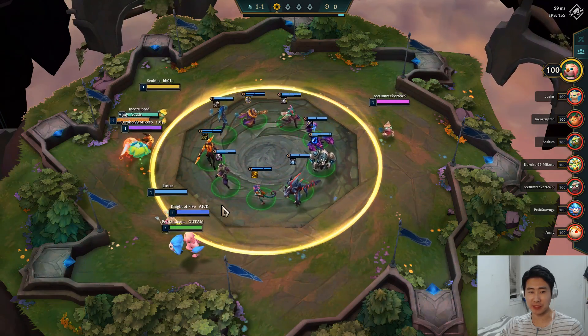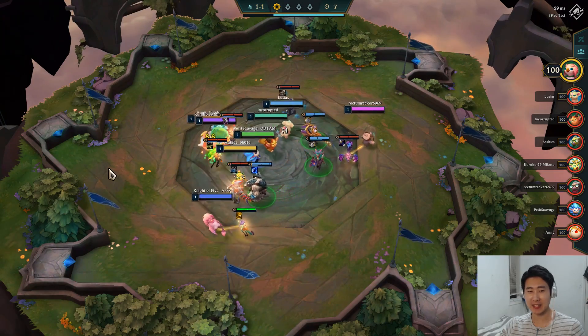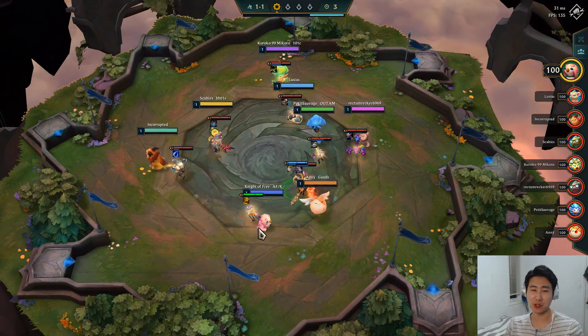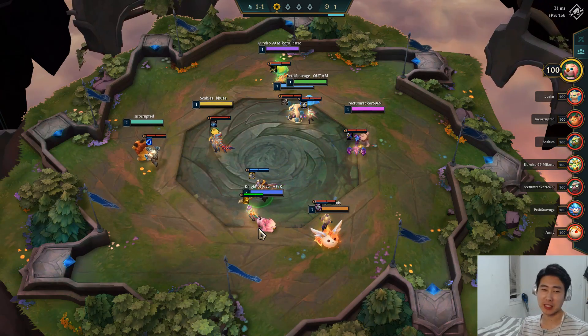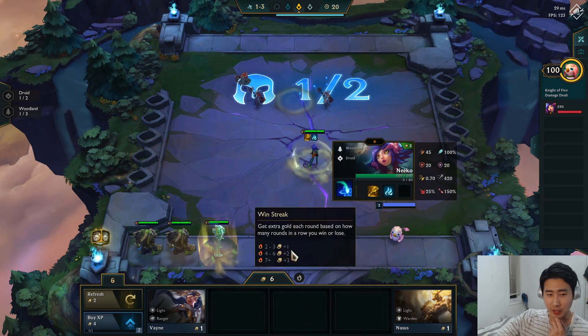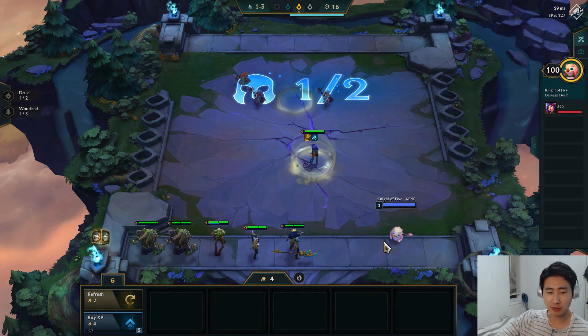Welcome back to another TFT game. We're gonna try to grab the spatula, which I did nab from my opponents. It's always great to have a spatula first round — definitely one of the best items to start off with. We got some gold coins, gonna grab the woodlands here, just buying everybody first round as always.